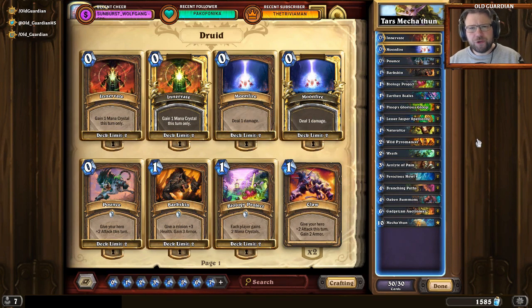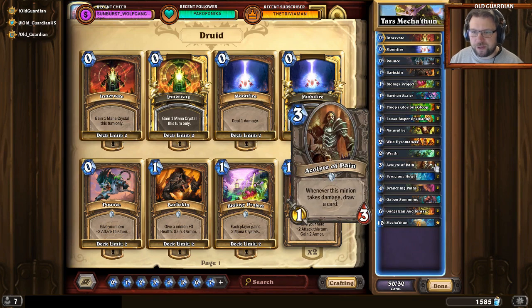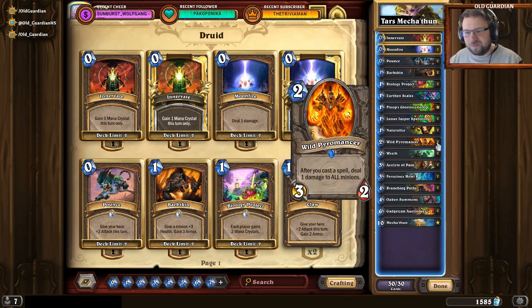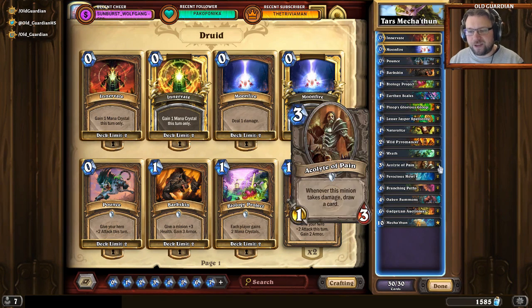I suppose bringing Druid already qualifies you as off-meta. And while Tarsus's Mechatoon Druid isn't anything truly special in that regard — these types of Mechatoon Druids are on ladder as well — it's still an archetype you don't see every day. The deck is a very fast cycle build. You just cycle through your deck. You have stuff like Pyromancer, Acolyte of Pain, even Bogskin makes an appearance, giving a minion a little bit of health and giving the Druid a little bit of armor. Lots of zero-mana spells, so you can get really big Pyromancer-Acolyte type combos.